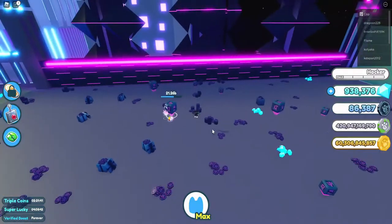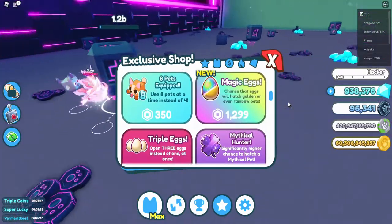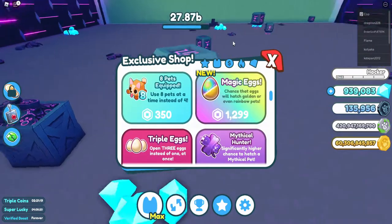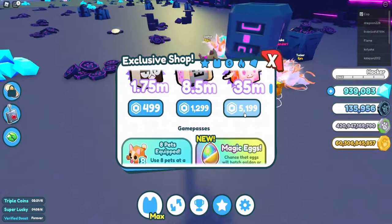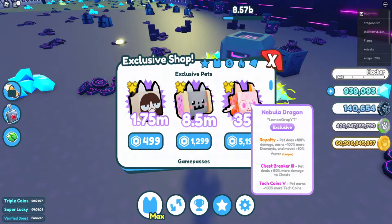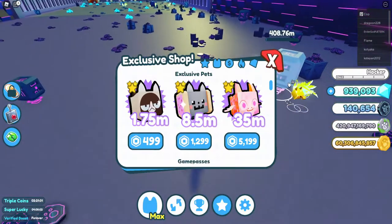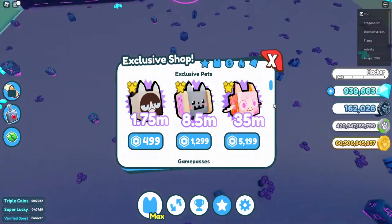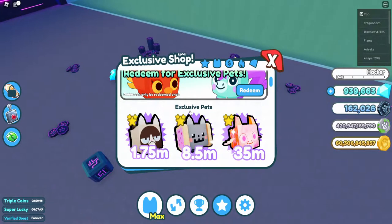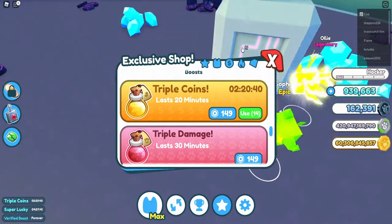There are currently only two zones. There's a new game pass called Magic Eggs which gives a chance to hatch golden or even rainbow pets from eggs — that's pretty insane. Then there's the Nebula Dragon, the highest exclusive pet, which gives Royalty Chest Breaker 3 and Tech Coins V — that's a new enchantment. Tech Coins work just like Fantasy Coins. There's also Magnet, Chest Breaker 3, and Glittering on the Grumpy Cat.